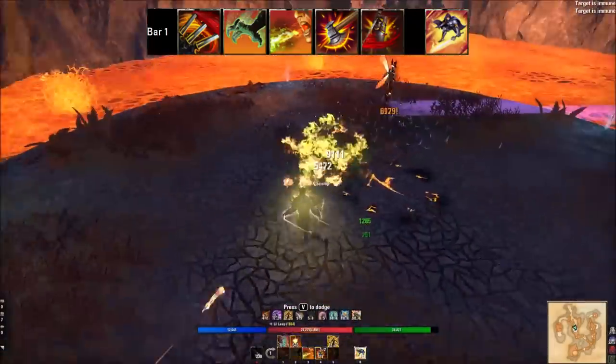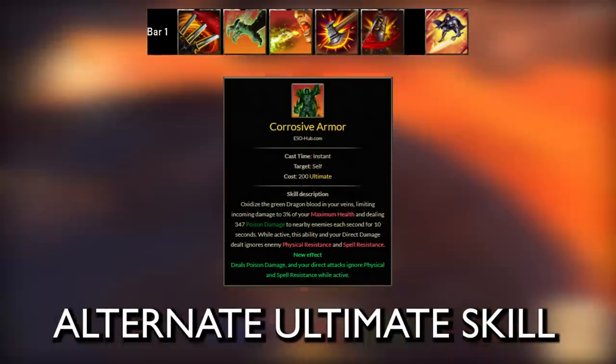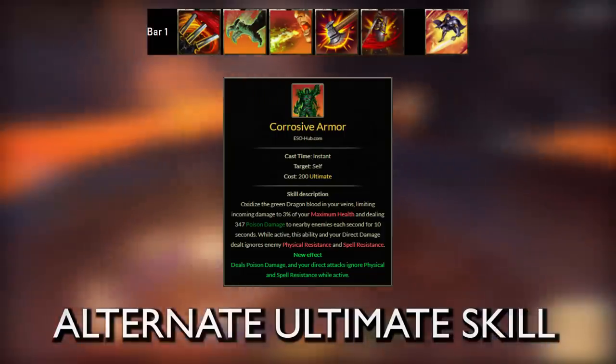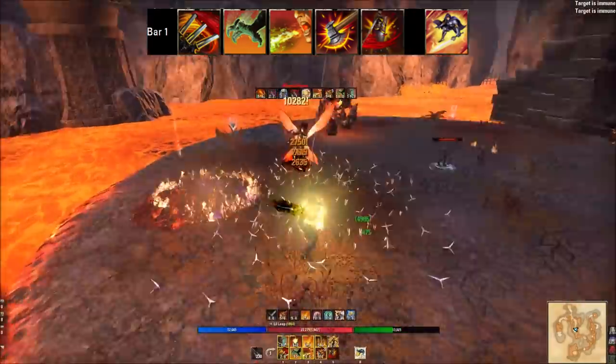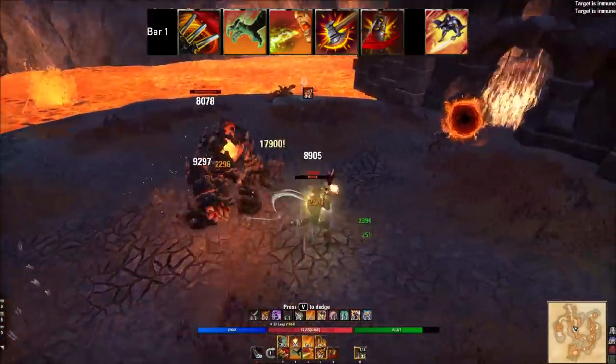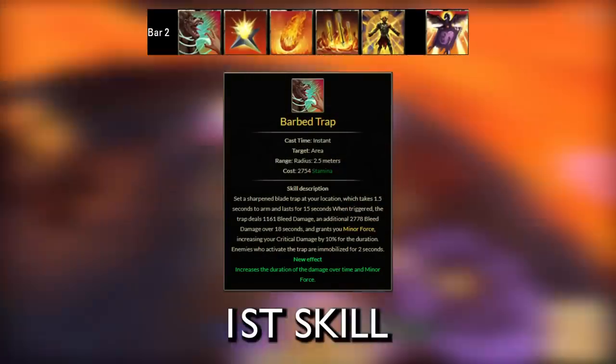A flexible slot on the front bar is Corrosive Armor. This gives you 100% armor penetration and makes you essentially unkillable for about 12 seconds. When I don't have a healer or things are going really rough, I swap this into my front bar for hard content.